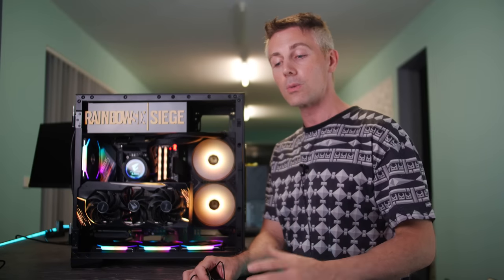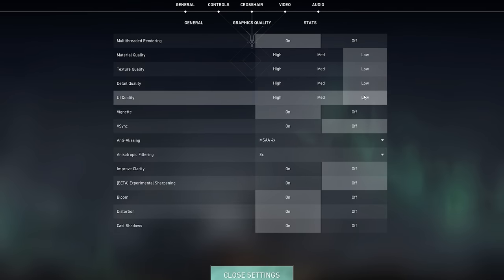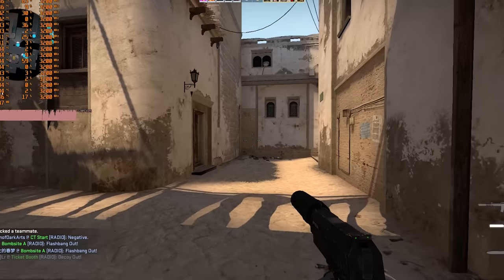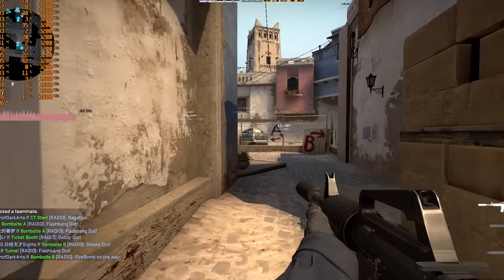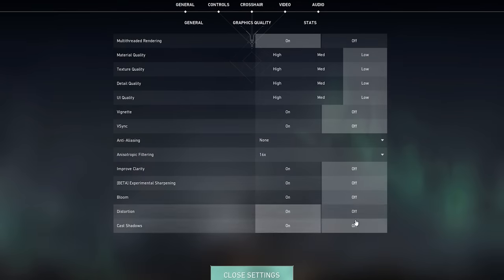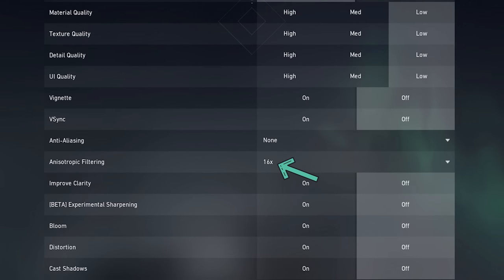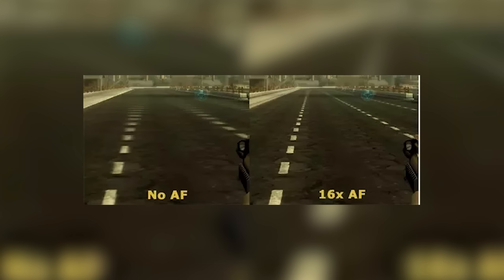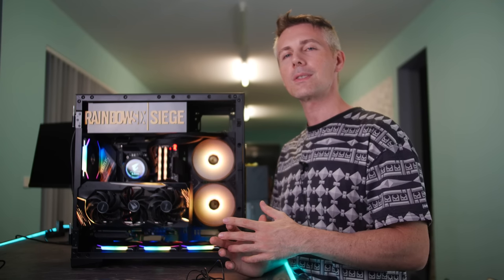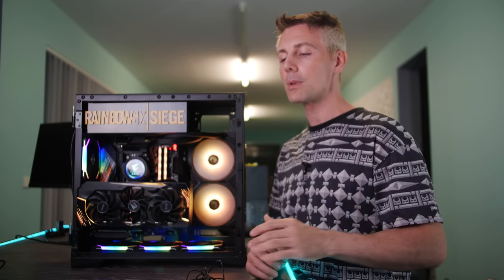Some closing thoughts: if you're a pro gamer, you'll probably want to use low or medium settings — maybe epic view distance in Fortnite — but most pros use low settings to keep FPS as high as possible and eliminate stuttering. In Valorant, we turned most settings to low. Anisotropic filtering I like to leave at 16x, as it helps you see enemies from afar. It's mainly a CPU setting and won't noticeably affect FPS even on a four-core, eight-thread processor.